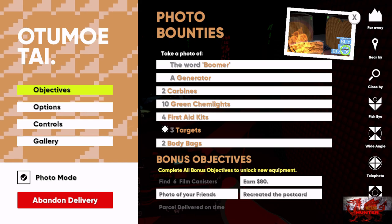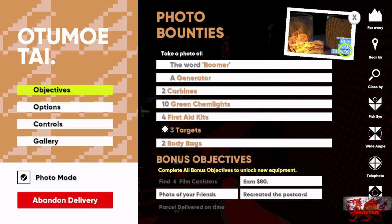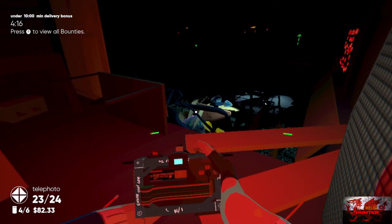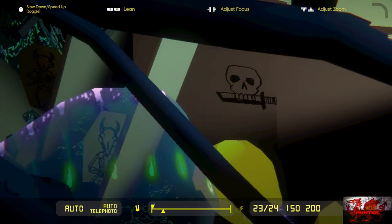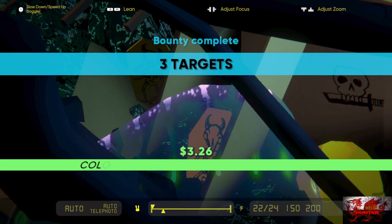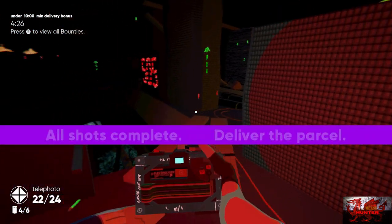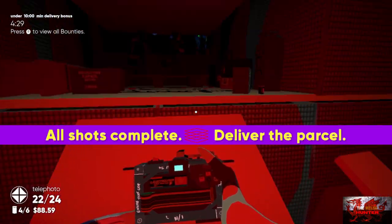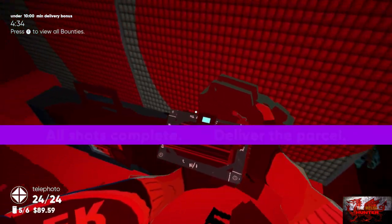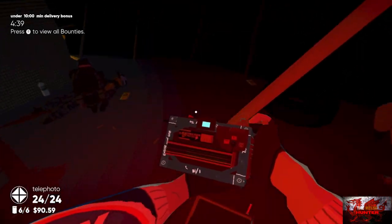Go to the right ever so slightly — we've got three targets left and the rest of the film canisters. Take a picture of the skull and the two demon-looking symbols right there. You should have the skull on the right and the two demon symbols still on the left — that is how you get the three targets done. Now grab the final two film canisters: one by the boombox and the oil can, and one by the guy on the right. As soon as we're all done, head back up the ramp.